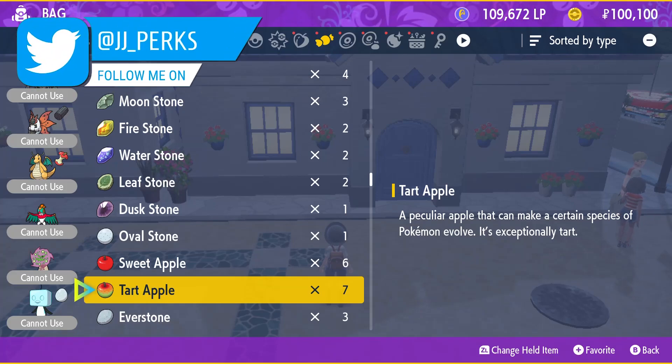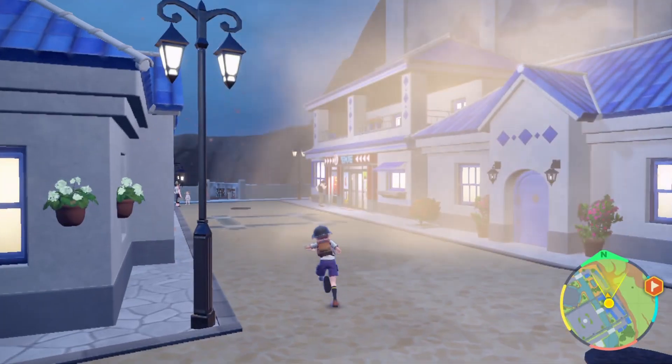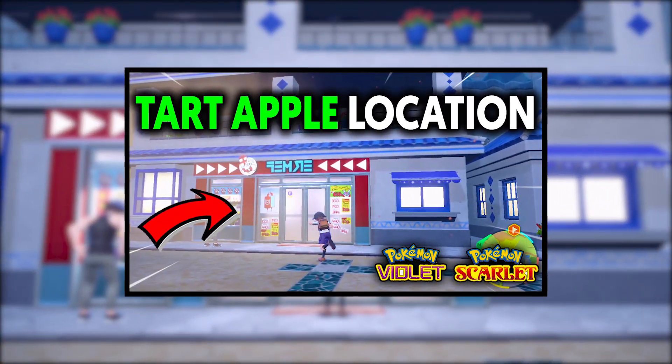The Tart Apple is an item used to evolve Applin into Flapple, but where exactly do we get one? How's it going everyone, my name is JJ and in this video I'll be showing you how to get a Tart Apple in Pokemon Scarlet and Violet.